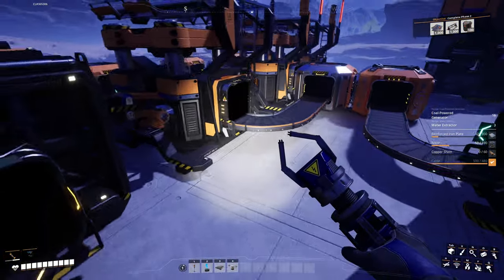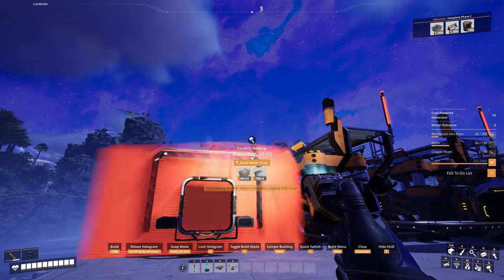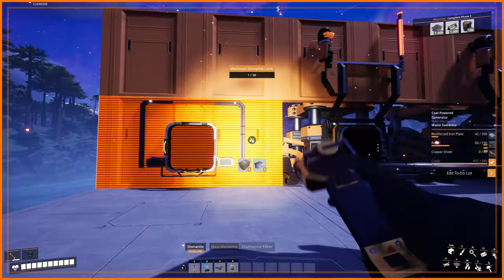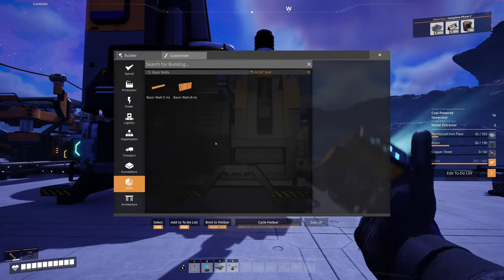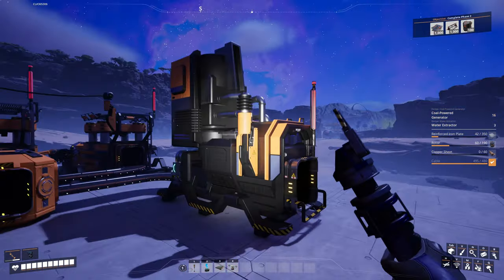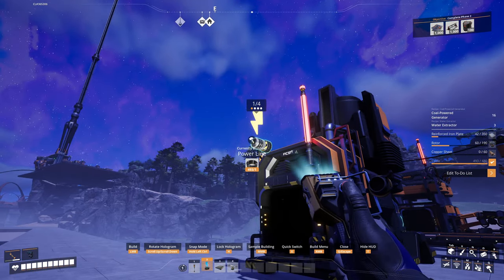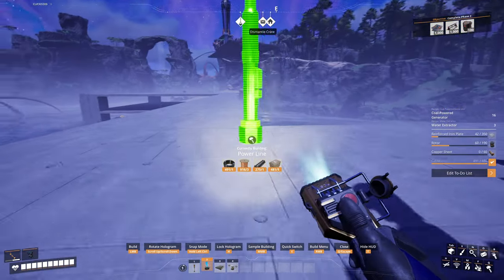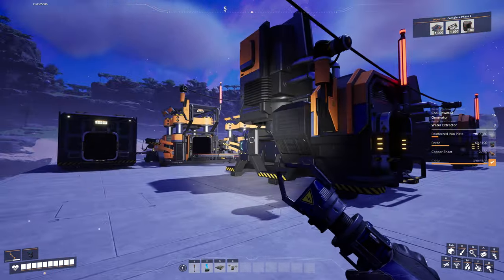Now I need to get these connected up with power. I'll do my normal daisy-chaining system — connecting these up via here, connect you up to there. Remove these walls, connect them up. These are a little bit further back, so I'll use a barrier wall, take across here, attach to there. Connect the power lines, and that should be all connected and powered.